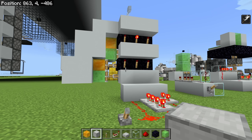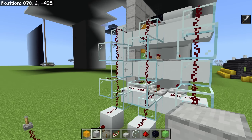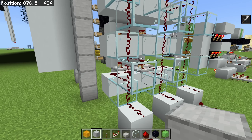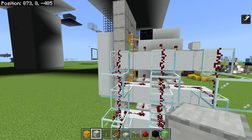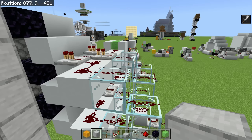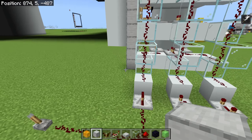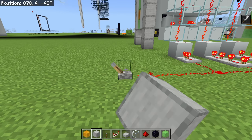I want them all to go out at the same time. So I put my thinking cap on this morning and I came up with this, which is basically exactly the same thing, but with a lot more spaghetti redstone in order to make sure that we're using glass blocks to transfer the redstone signal rather than redstone torches, so there's no delay. When I flick this button, you can see it all goes out at the same time, and it all comes in at the same time, which is nice.